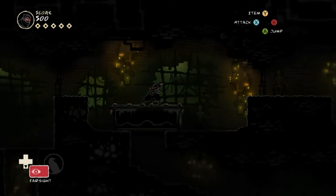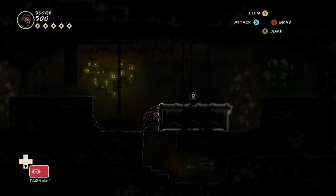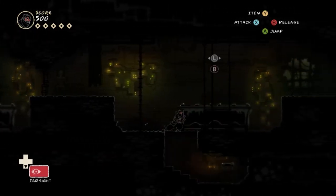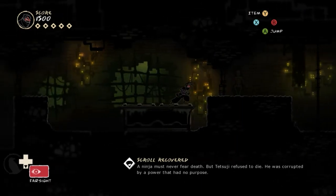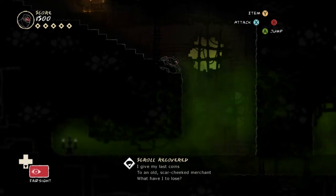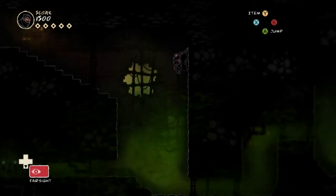It doesn't look like I'm going to be able to see what the other path was unless I die, so I just hope it wasn't anything too interesting. Oh — I can apparently pull that thing. I did not expect that. I keep getting disoriented for some reason. Scroll — 'A ninja must never fear death. But Tetsuji refused to die. He was corrupted by a power that had no purpose.' That corridor is full of poison. If you move fast, it won't kill you. I just hope there's fresh air on the other side.